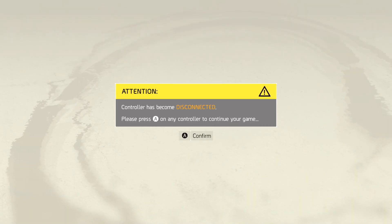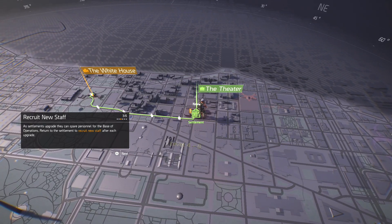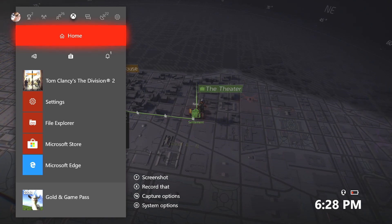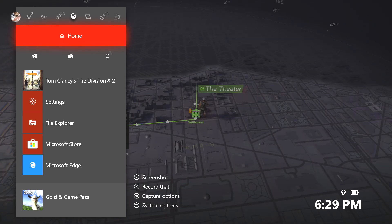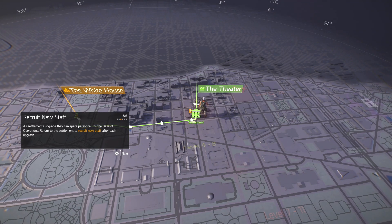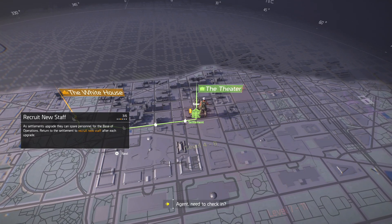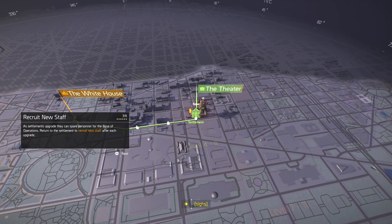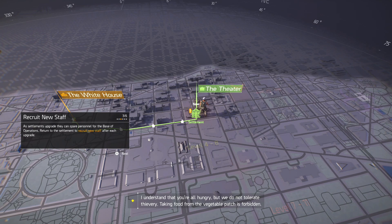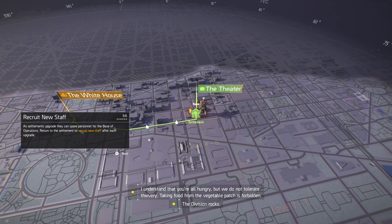Oh, don't tell me my controller is dying. Give me a second, let me grab some batteries. Yep, controller is dying. Okay, there we go — good battery. All right, let's get back to it. As settlements upgrade, they can spare personnel for the base of operations. Return to the settlement to recruit new staff after each upgrade.